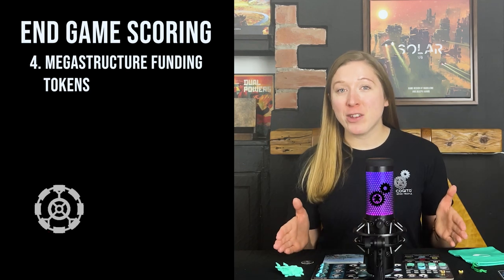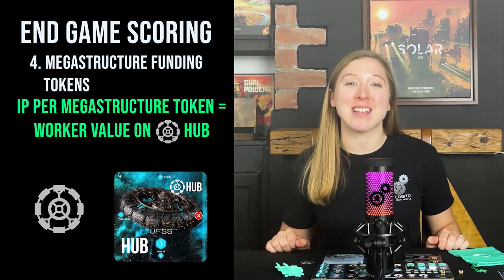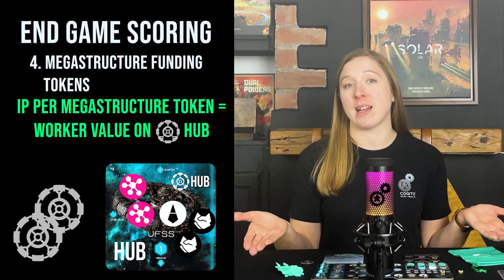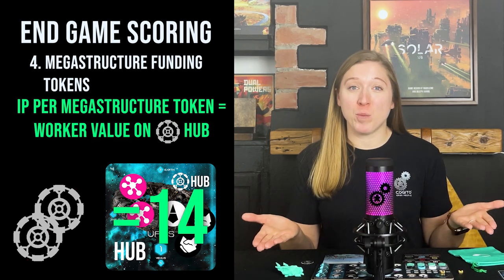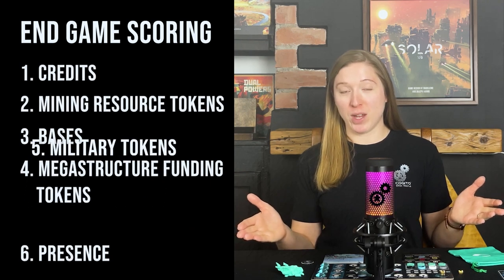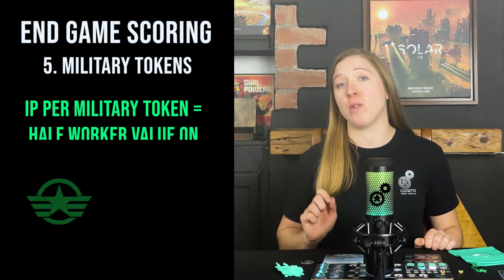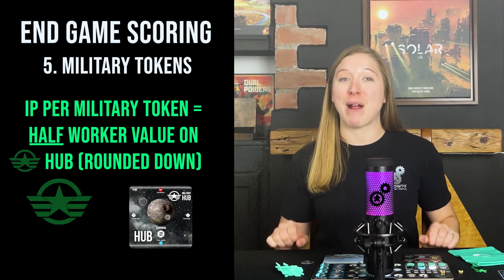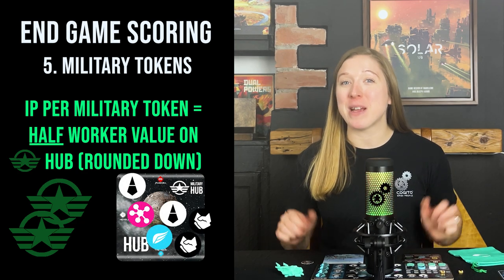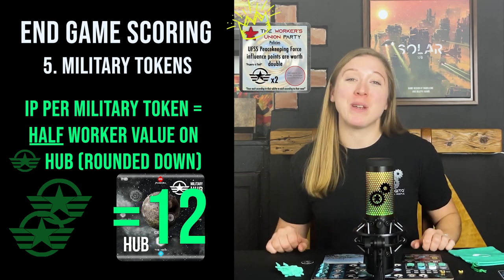Megastructure funding tokens: each megastructure funding token you possess is worth influence points equal to the value of the workers on the UFSS hub. For example, a player with two megastructure funding tokens and a worker value of 7 on the UFSS hub gains 14 influence points — and remember, these points would be doubled if the United Federalists won. Military tokens: each military token you possess is worth influence points equal to half the worker value of the workers on the UFSS peacekeeping force hub, rounded down. For example, a player with two military tokens and a worker value of 7 on the military hub gains 6 influence points. If the Workers Union Party wins the election, then these points will be doubled.